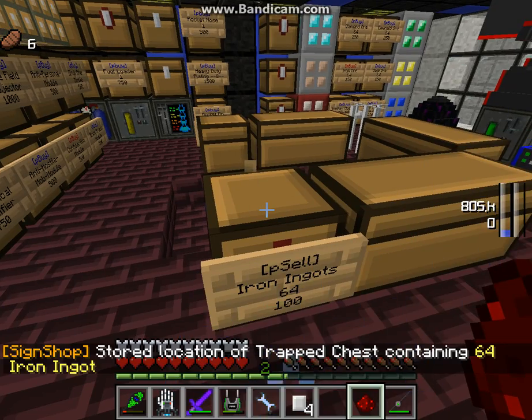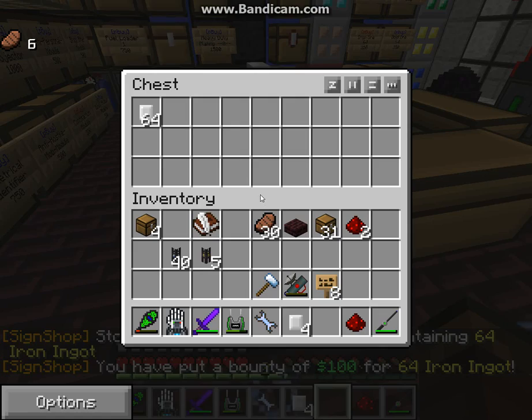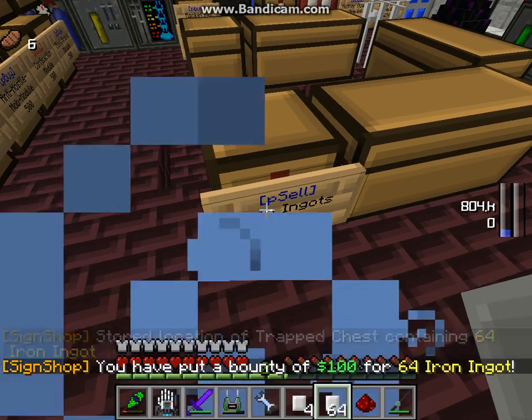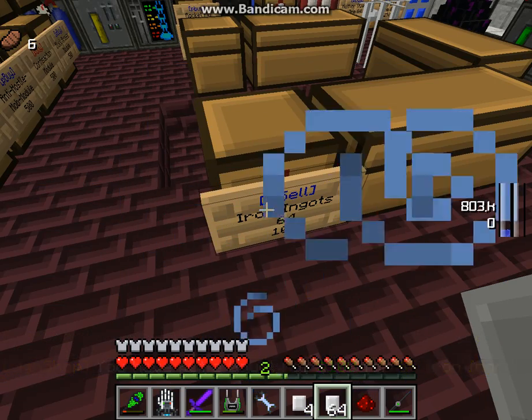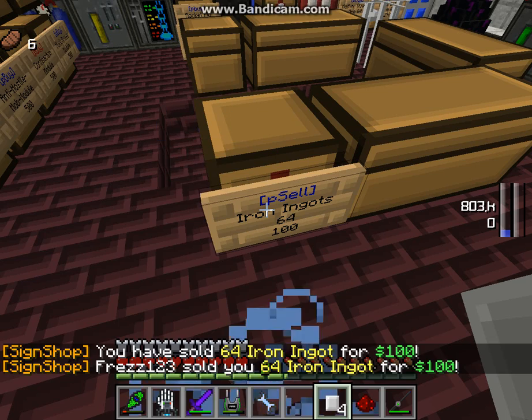Done. Again, take the redstone, left-click the chest, then left-click the sign. Now let's try it. I want to sell 64 iron ingots for 100, and I have 64 iron ingots. Right-click the sign.